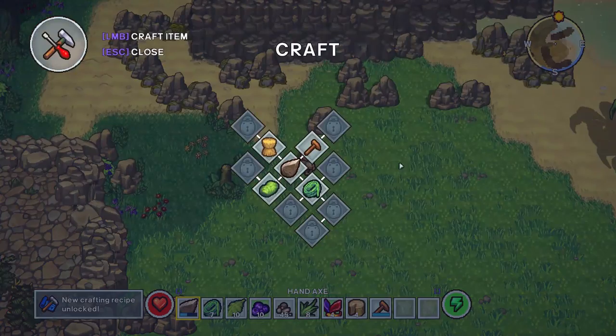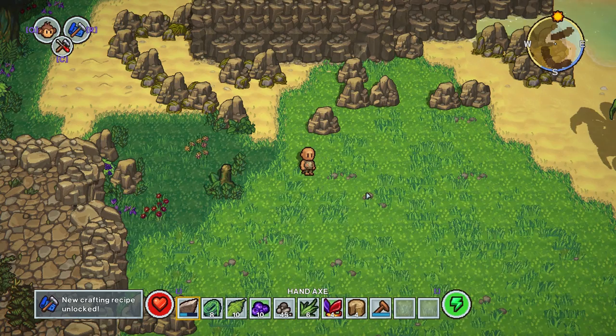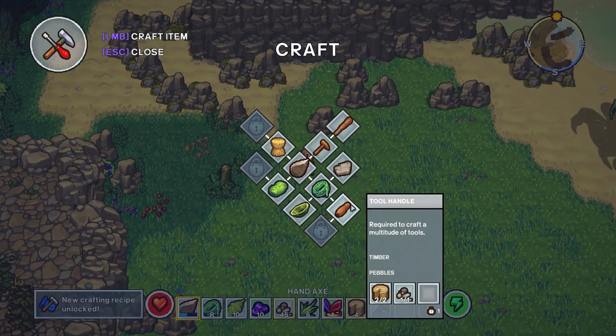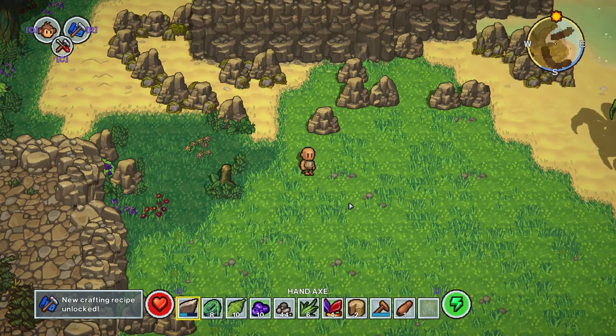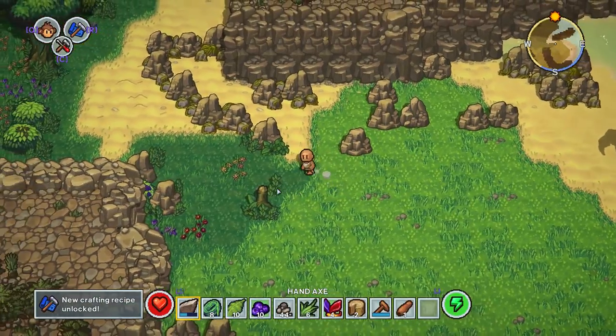Right now we're just going to make the multi-tool, which is what you use to pretty much build whatever you want. We're going to make some rope here as well because we're going to need rope later down the line. It also unlocks all this extra stuff, and we're just going to build the tool handle just to unlock the final bit, which is the torch.